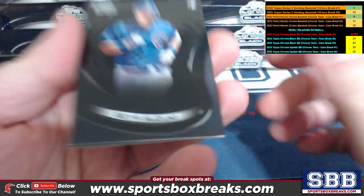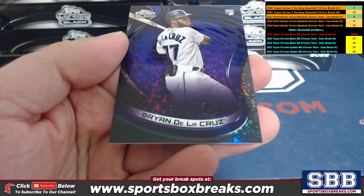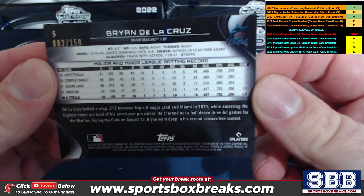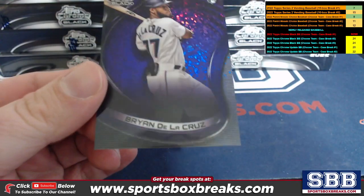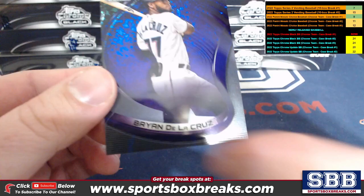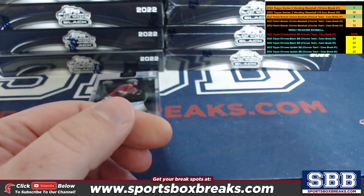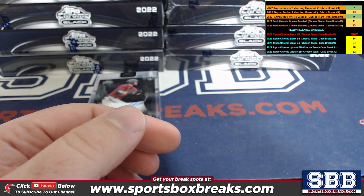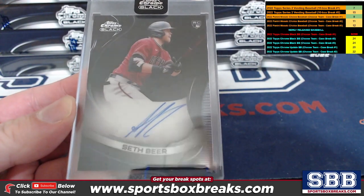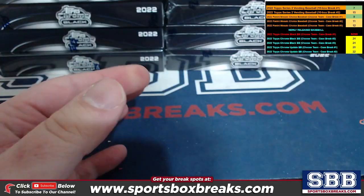Here we go - Suzuki, Cody Bellinger, and Brian De La Cruz. It looks like a purple atomic to 150. Brian De La Cruz - that is a rookie for the Marlins, and the Marlins is Joe W - very nice, the 150 on that one. And our auto is Seth Beer - Seth Beer auto, Arizona, Tony K! I think he's the only auto in this for them and you got it.